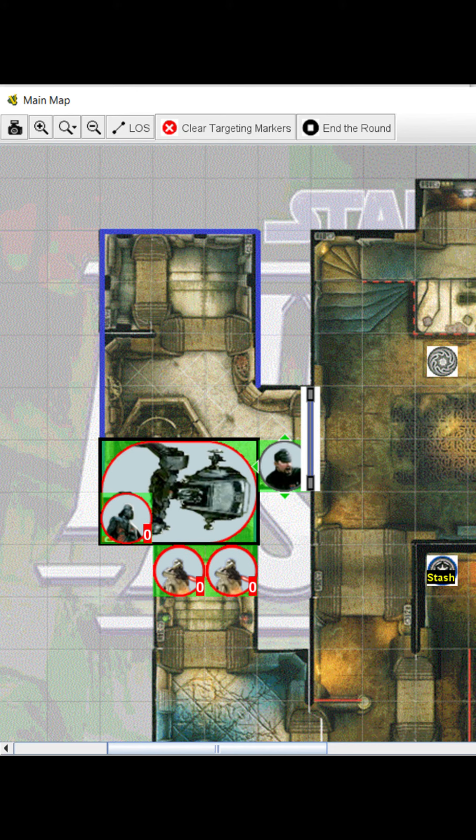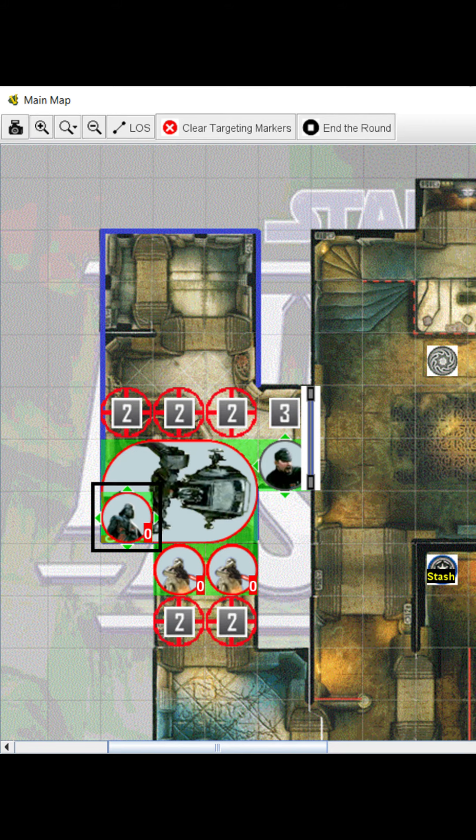Remember that you get to choose which empty space each figure gets pushed to, so long as it's the same number of spaces away as the other closest spaces. And you push each figure one at a time in the order of your choosing.